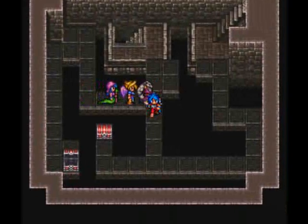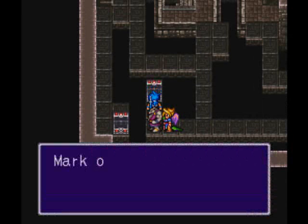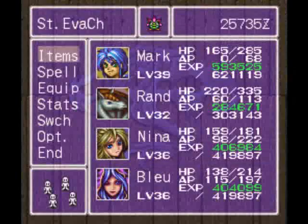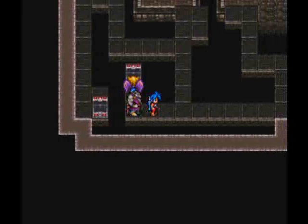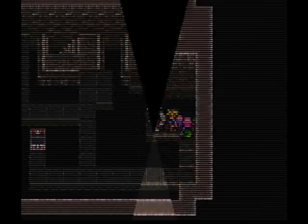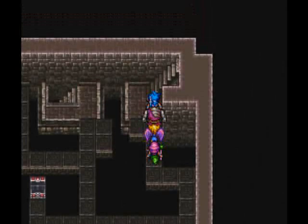Blue got a critical hit again for 100 damage. And in this chest we get another thousand coins — hooray. More treasure I really couldn't care less about. I should be fine for now, let's keep moving. I'd use a smoke bomb but these floors are too short for that.